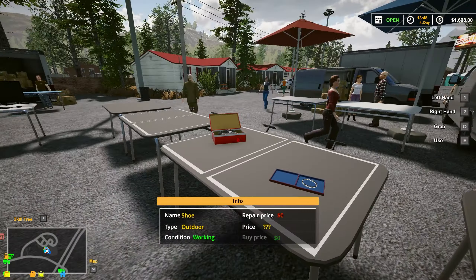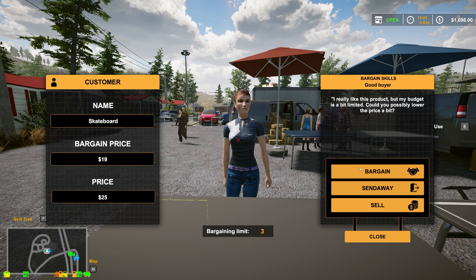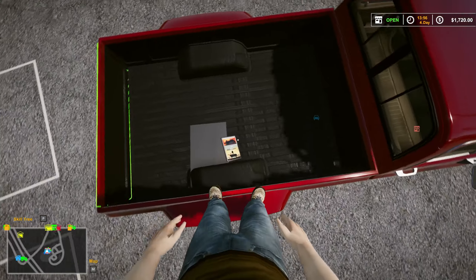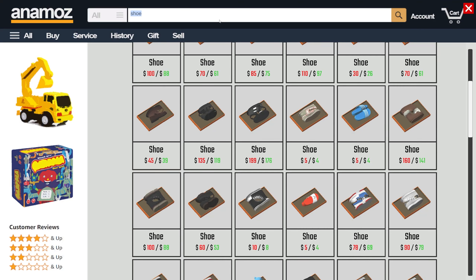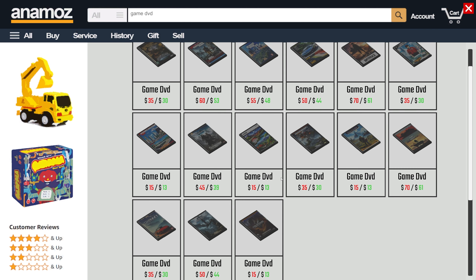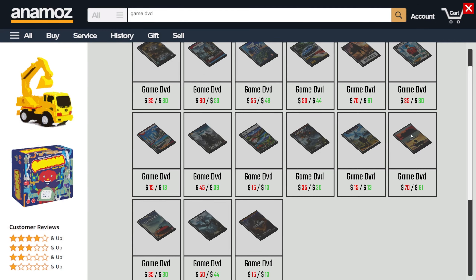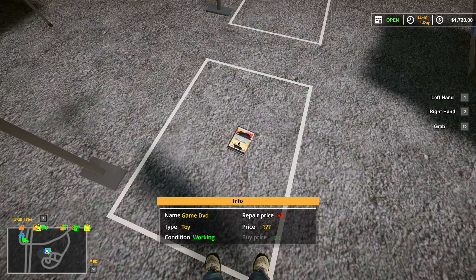Also, one of you guys commented saying that when this is red like this, it shows that someone is on their way wanting that item. So yeah, that would be that. We got a game DVD - I think that's this one right here for $61. Yeah, it's got like a house and a mountain. $61, okay I will take that. $60. Thank you.